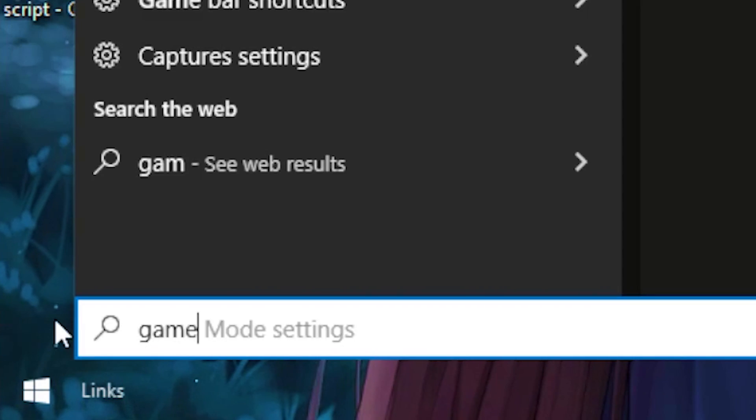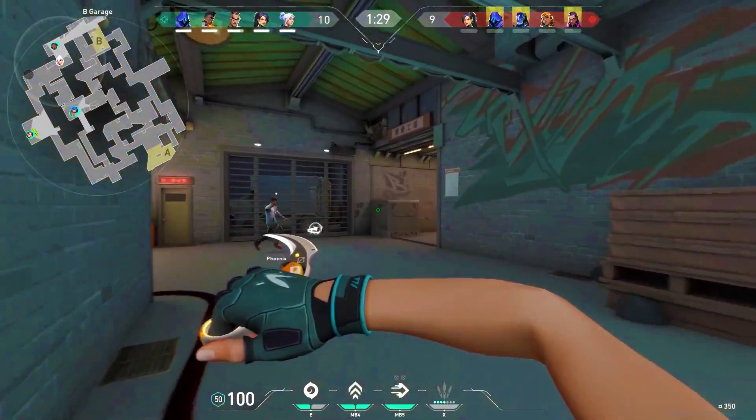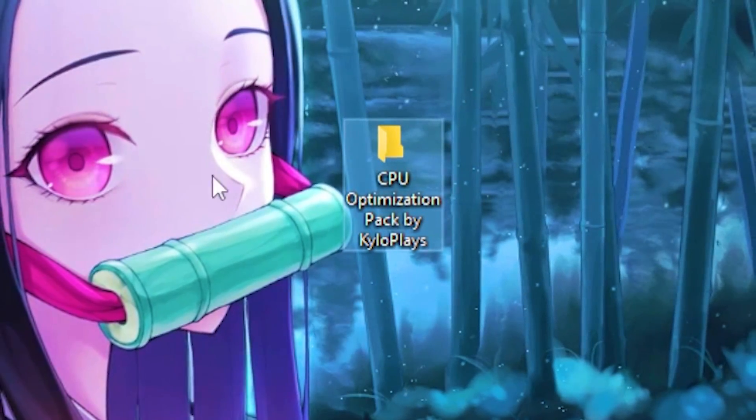Head back to your Windows tab and type out 'Game Mode', then click on the Game Mode settings and turn on Game Mode. This basically optimizes your Windows for gaming.